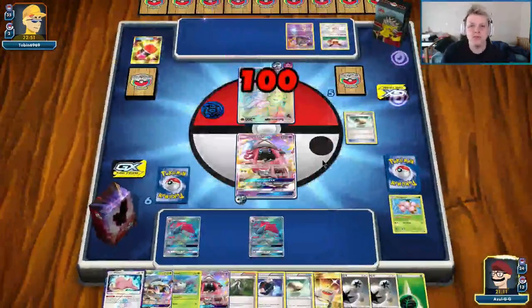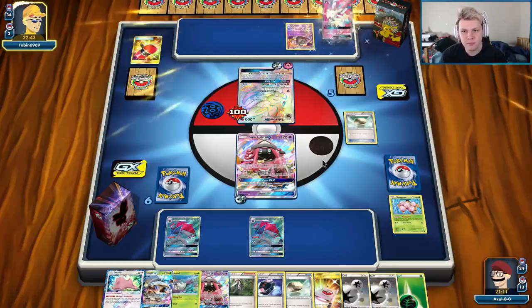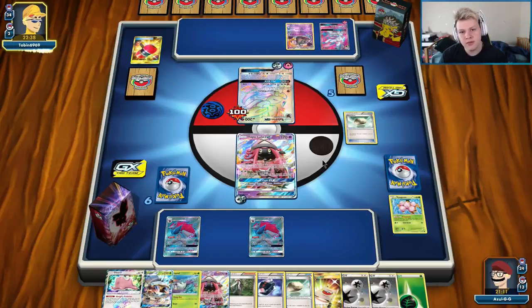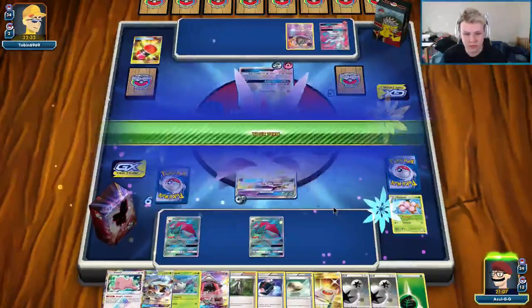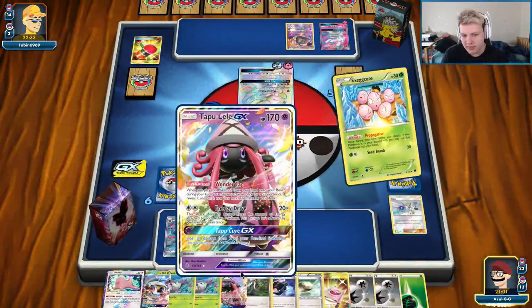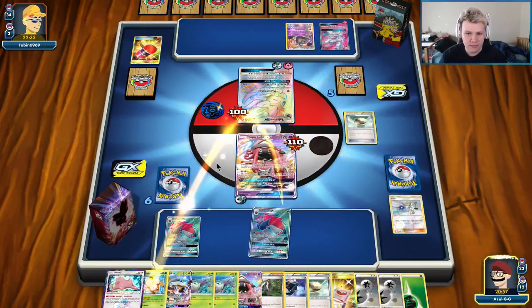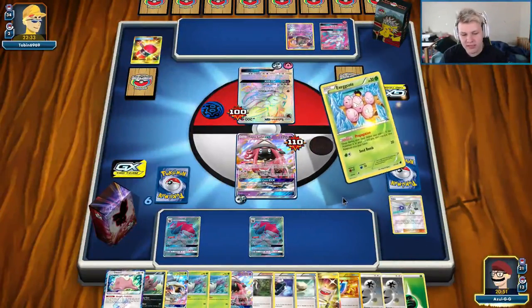I don't think they have the time to Skull Grunt us next turn — they might. I could have benched it over there, but I'm just going to leave my bench space open in case I want to put Lele down. I definitely want to potentially put Lele down, so we're just chilling, not getting super aggressive. They're just going aggressive. This is where we're probably going to go Lele for Ace of Rola. It'd be very nice to run them out of DCE, because then they just can't KO my Orangaroo. Oh, I guess they could play Hue — so I should actually be watching my hand size here. We don't want to get Hue'd.